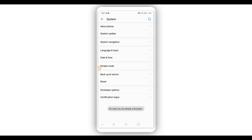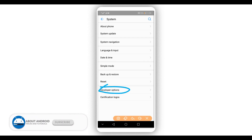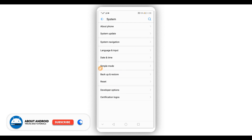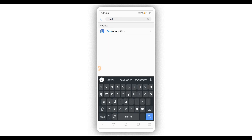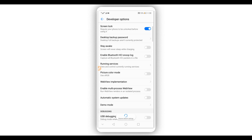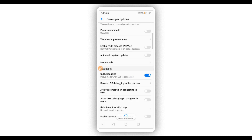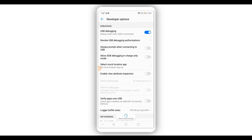By doing that you will have developer options unlocked, as you can see it is available right over here. If you can't find it, go to the search icon and type 'developer options.' Once you click on it, first of all make sure to enable USB debugging mode — click enable. If it asks you if you really want to do that, go ahead and click OK.